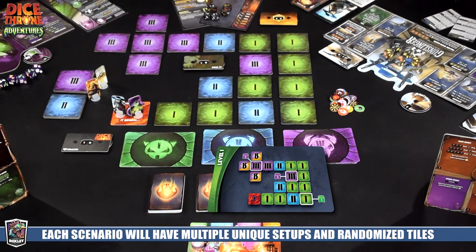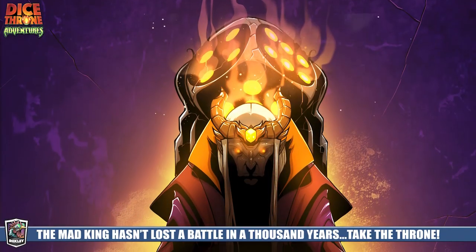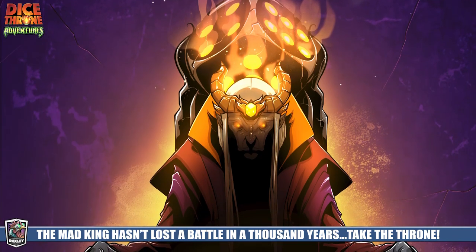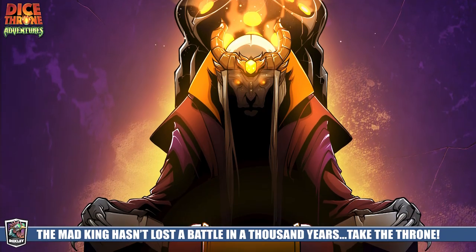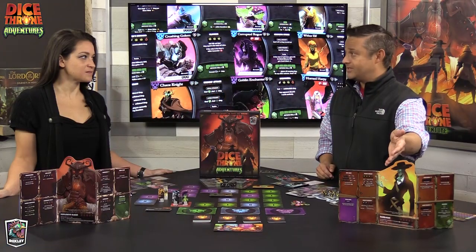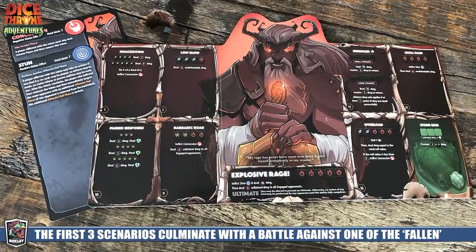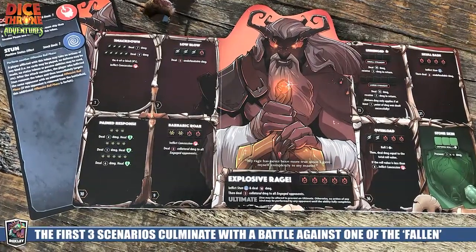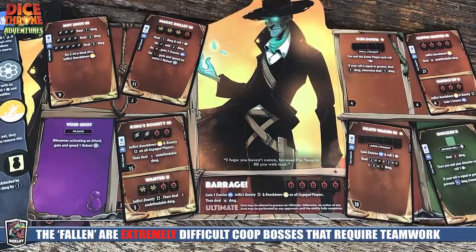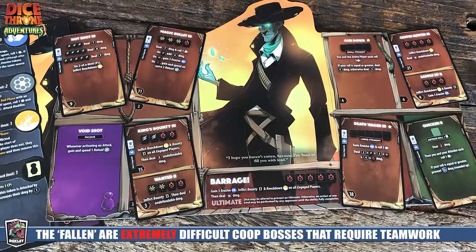Each player is moving through the dungeon trying to reach one of the mini-bosses. The narrative is that the mad king from Season One has a Dice Throne tournament, and those who tried to defeat him and failed are called the Fallen — these are your mini-bosses. We have the Gunslinger and the Barbarian here; the Barbarian is actually the grandfather of the barbarian from the original game.